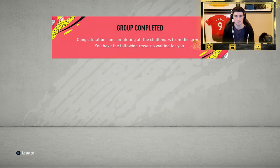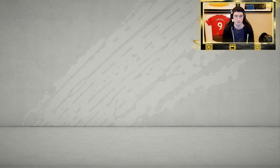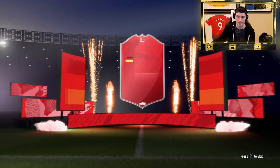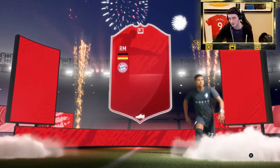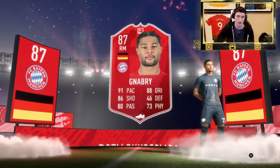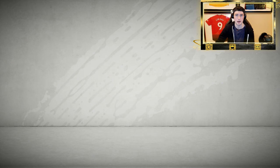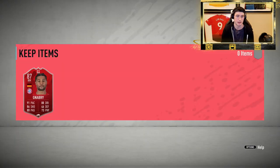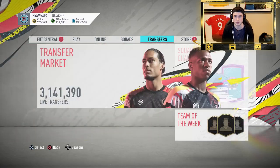He's an 87 Player of the Month with 91 pace, 86 shooting, 80 passing, 88 dribbling, and 73 physical — a very good-looking card. I really think this card looks good. If you have a Bundesliga or German team, you should do this card for 171,000 coins. Unless I find out when I play with him that he's really shocking, I'd say 100% do it. Today's review is more about how good he is and whether you should do him if you don't have a Bundesliga or German team.